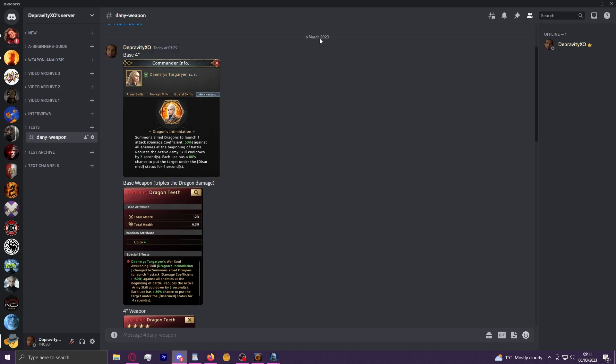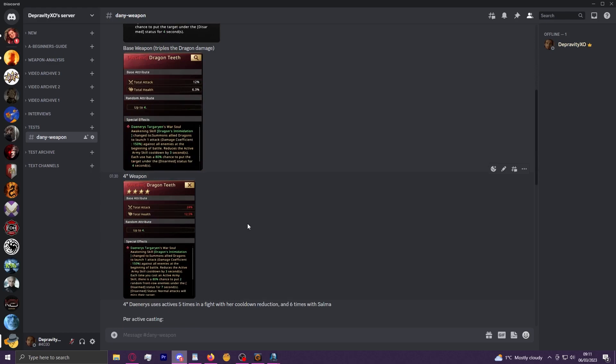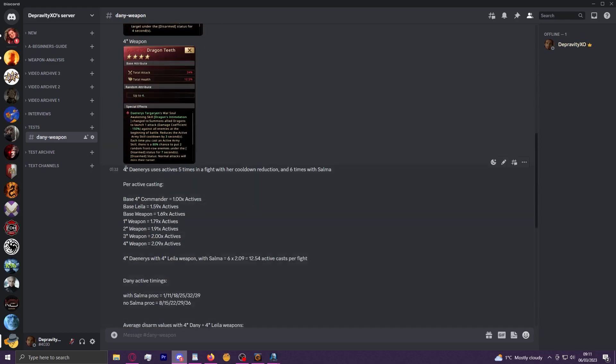I have all the specifics of her 4-star, her weapon at base, and her weapon at 4-star. As general background information: 4-star Daenerys will use her active 5 times in a fight. The default is 4 times, but because of her army skill cooldown reduction of 3 seconds, it's 5 times at base. She's also the only commander that gains an additional active casting when Salma is present, because the last active proc will cast at 39 seconds whereas normal commanders are queued at 41 seconds and it just doesn't happen.